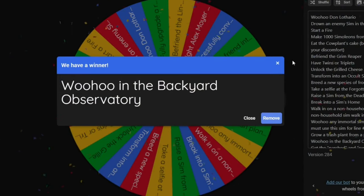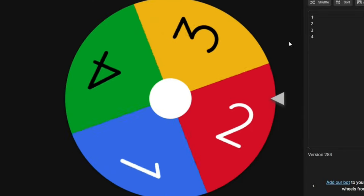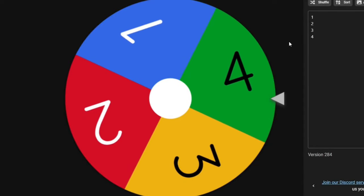Let's spin the wheel to see the first challenge. We need to woohoo in the backyard observatory, which is going to be a challenge because we have to earn money for it. The observatory is 1,500 simoleons. I actually think this one is pretty easy though. How long do we have? I'm going to spend between one and four days — and it's four days. That's actually unfortunate — four days to do the easy quest.